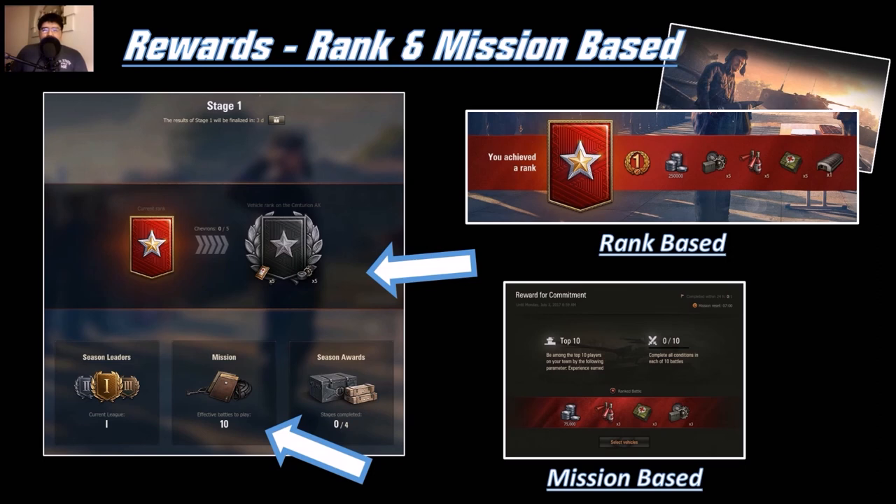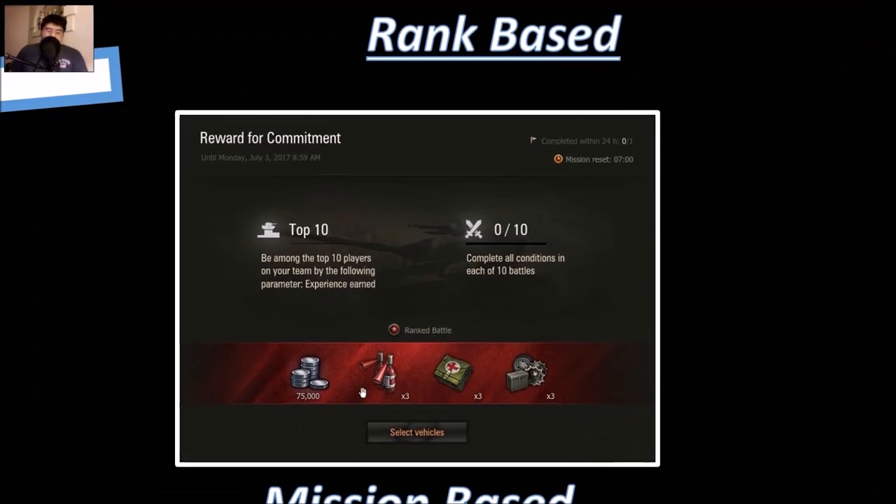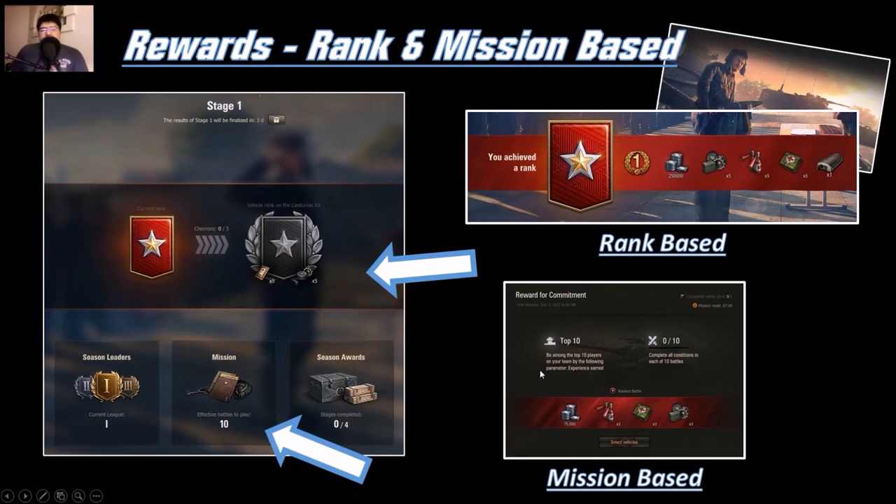Here are the rank and mission-based rewards. Once you reach a specific rank, you'll receive a standard award of credits, consumables, a garage slot, or personal reserves. There are missions for the rank battle mode — you can try them out and receive credits or premium consumables. I sell the premium consumables for credits because I don't really use them. Small stuff for compensating against all the gold shell spam, but oh well.